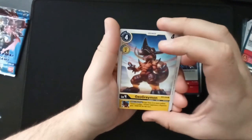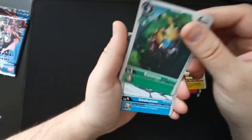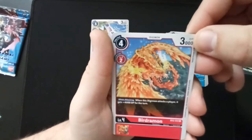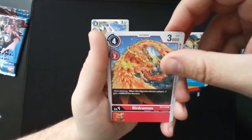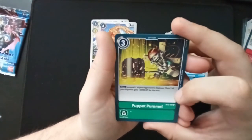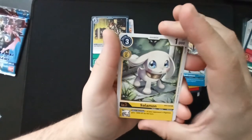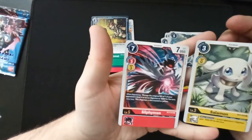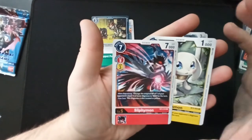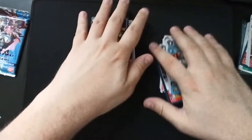Kunemon, Ikkakumon — yay! Gatomon. Veedramon — oh, that looks cool, way more fiery than usual. 'Puppet Pummel': suspend one of your opponent's Digimon, then one of your Digimon gets plus 2,000 DP for the turn. Wow, that's pretty good. Salamon and Sylphimon — my favorite DNA digivolution, I guess. I know ImperialDramon and the others, but Sylphimon just looks so cool. I love that Digimon so much.